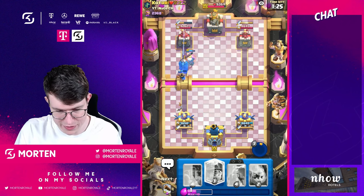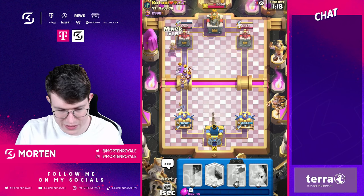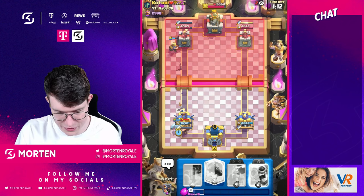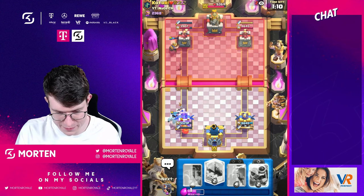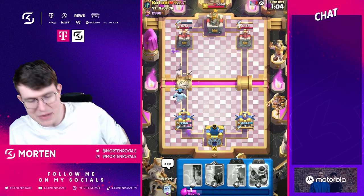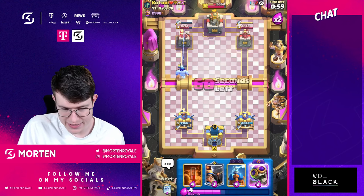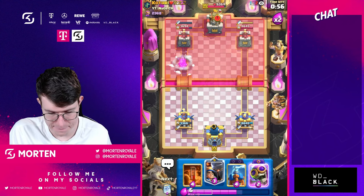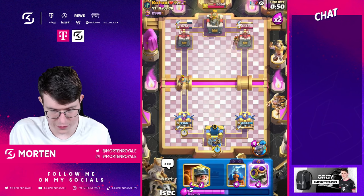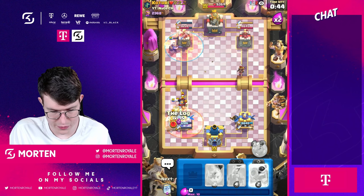I'm going for my ability - the ability was a bit too late. Going miner, I'm going for my ghost. He also goes for a really good miner - we both played really good miner situations. Going for my log. Okay he got a ton of damage, we also got chip - this is really really important, you always want to go miner when the tower has to recharge. I'm going little prince opposite side.